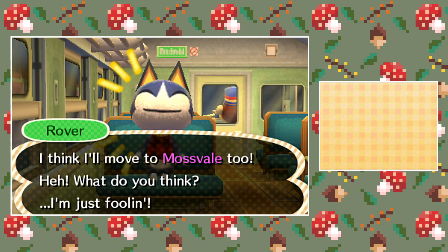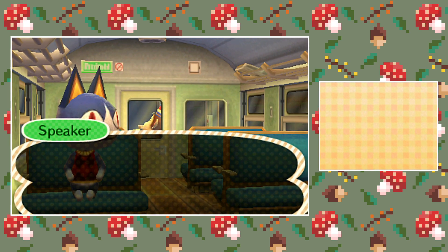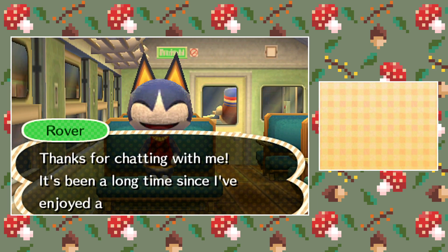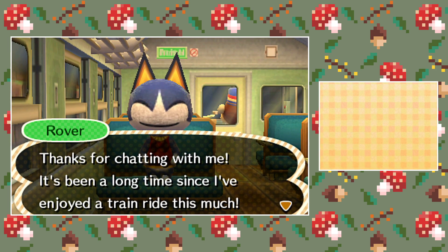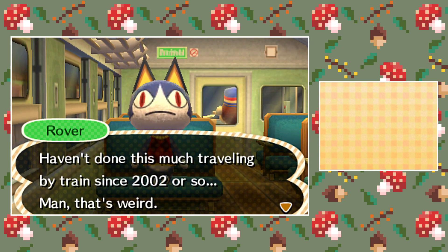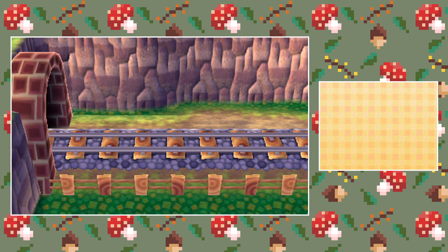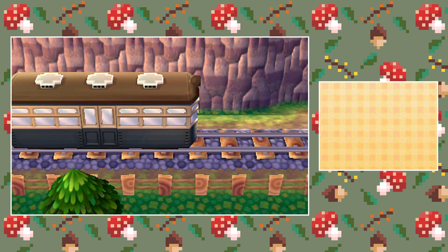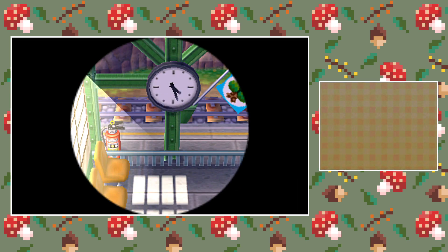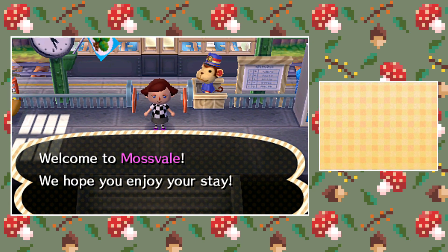Rover says he'll move to Mossvale too! Here we go — now arriving in Mossvale station! Oh if I get pears that'll be great. Looks like we're about to arrive in Mossvale. Rover says thanks for sharing the ride, it's been a long time since he's enjoyed a train ride this much. He mentions he hasn't traveled by train much since 2002 — a reference to the older games. Good luck Moria, bye bye! You get to see your starter villagers, and you get a unique train station colour and a unique town hall colour. It's cherry blossom — oh, green station though!